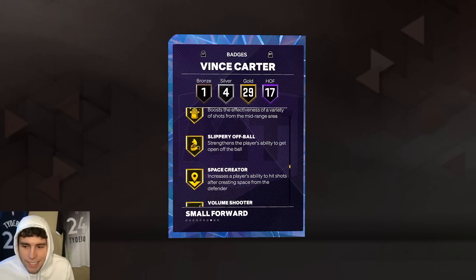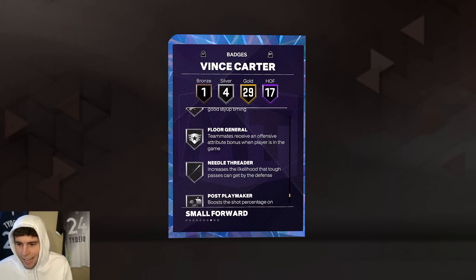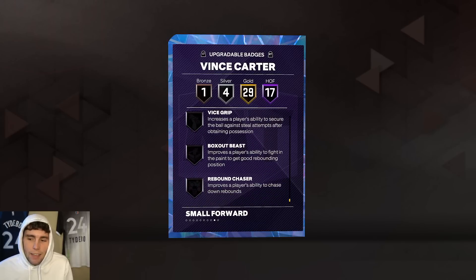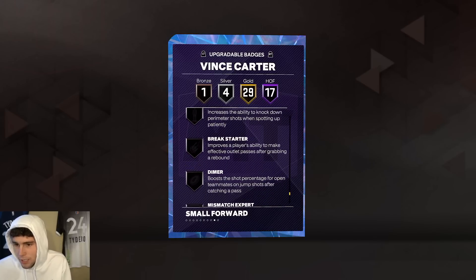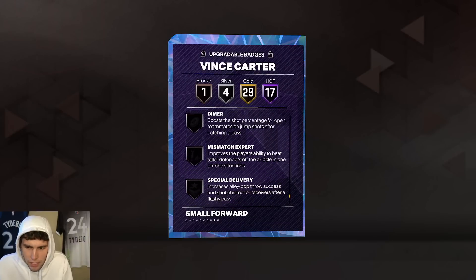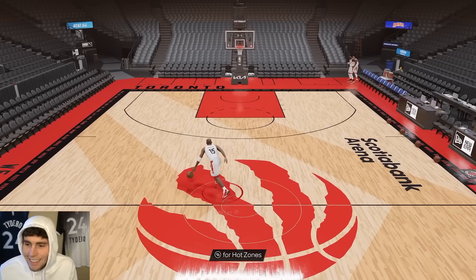29 gold badges including Clamps, Interceptor, Pick Dodger, and four on silver which are some solid silver badges as well. Badges I'd look to give him: Rebound Chaser, Vice Grip, Brick Wall, Mismatch Expert, Dimer, Claymore, Rise Up — those are probably the top seven. Maybe not Brick Wall or Rebound Chaser, but the others I'd definitely look to give VC.